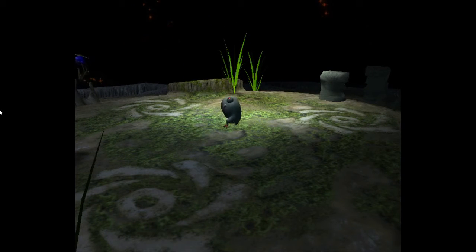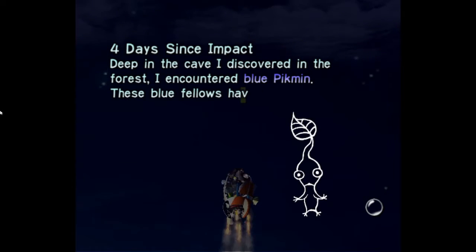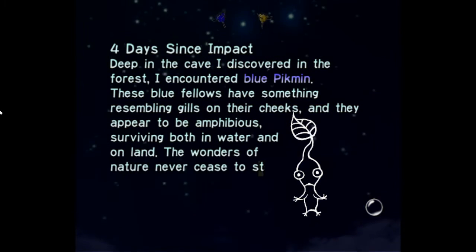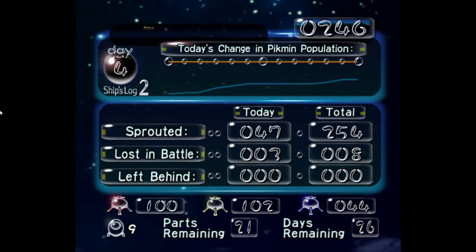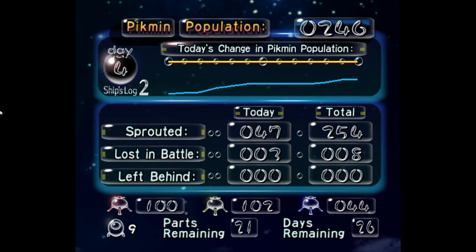Four days since impact. Deep in a cave I discovered in the forest, I encountered blue Pikmin — these blue fellows have something resembling gills on their cheeks and they appear to be amphibious, surviving both in water and on land. We didn't affect our yellow or red population at all but we really increased our blue population up to 44. We sprouted 47, lost 3, and we have 100 reds, 102 yellows, and 44 blues.